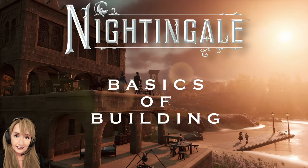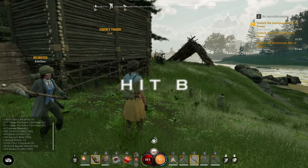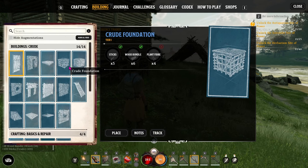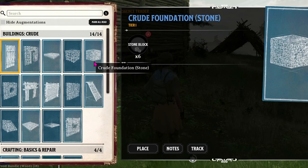Let's save you some time and frustration and look at the basics of building in Nightingale. You can hit B for build. The first set you get is the crude buildings. There's a crude foundation with sticks, wood, bundle, and plant fiber, and a crude foundation with stone — and a set of each.